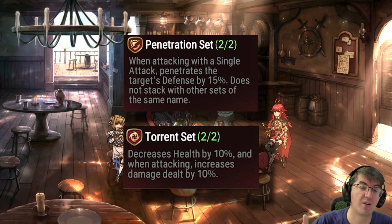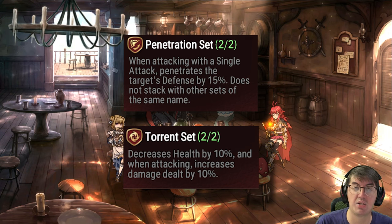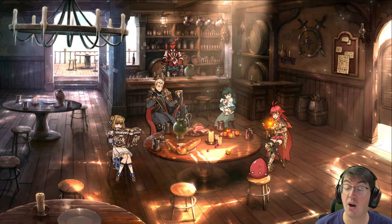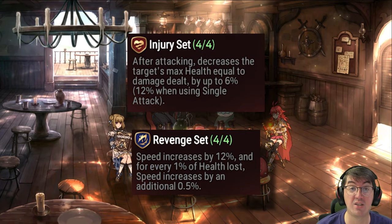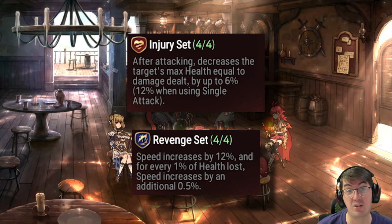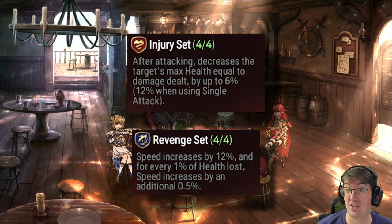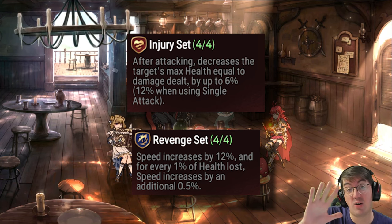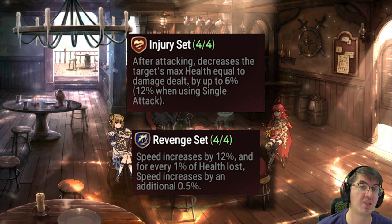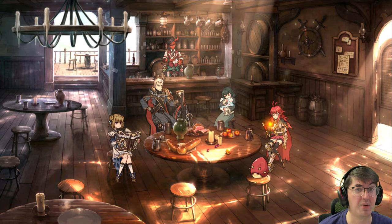Penetration increases your character's single target damage, while torrent is better for AoE damage or characters that already penetrate 100% of a target's defense. The other two sets this hunt contains are revenge and injury, and despite the fact that some people are huge fans of those sets, niche is an understatement. You can count on one hand the number of characters where their best-in-slot option is revenge or injury, so it's not exactly a very high value hunt.